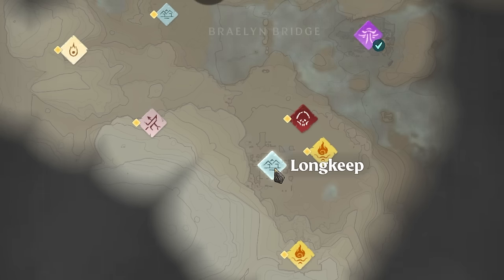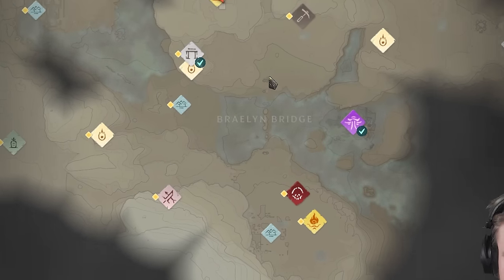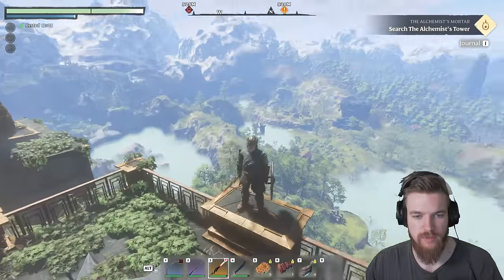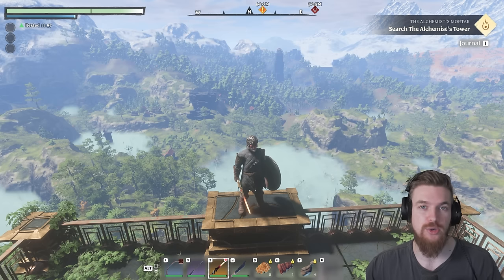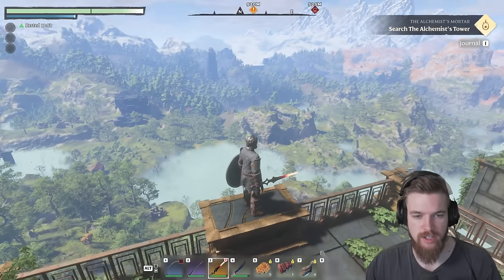You can get this shield at the start of the game. Starting from Longkeep, you're going to come directly north over Branly Bridge, which is the broken bridge you see at the start. We're going to come up the Ancient Spire, which is the Springfield fast travel point. Once you reach the top of this location, you'll have a big fast travel point from which you can glide to pretty much most areas in the game. This is our starting point.